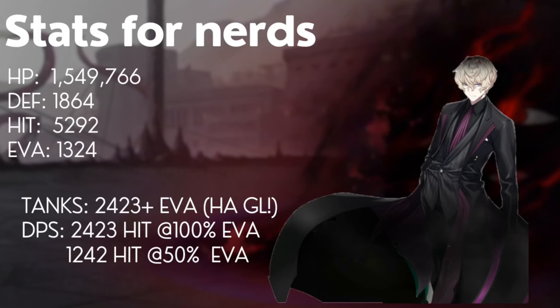Time for some stats. The boss has 1.5 million HP. In phase one he has 1,864 defense, but loses all of that in phase two and onward — gaining 80% cat one res and 40% cat two res. He has almost 5,300 hit, so your frontline would need 24–23 above his evasion of 1,300, which only a few units can achieve. For your DPS, you'd need 2,400 hit to reach 100% accuracy, or 1,242 hit if you reduce his evasion by half.